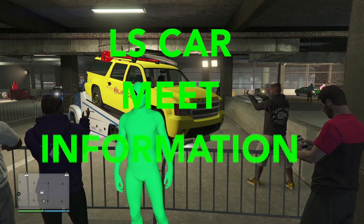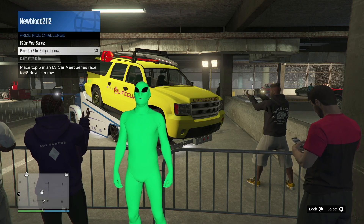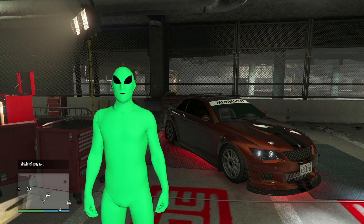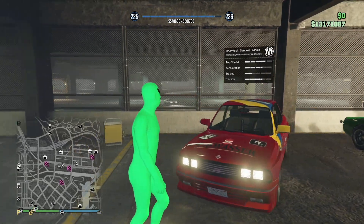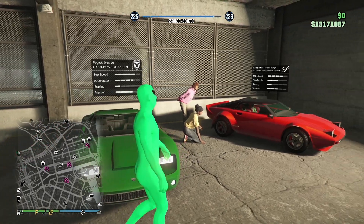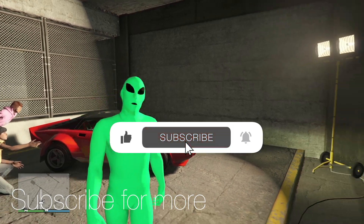Heading over to the LS Car Meet, we have the prize ride, which is the Classy Lifeguard. In order to unlock it, you have to place top five for three days in a row. The HSW Premium Test Ride is going to be the Ubermacht Sentinel XS. The regular test rides for the week are the Ubermacht Sentinel Classic to the left, the Bugatti Monroe in the middle, and the Lampati Tropos Rallii to the right.